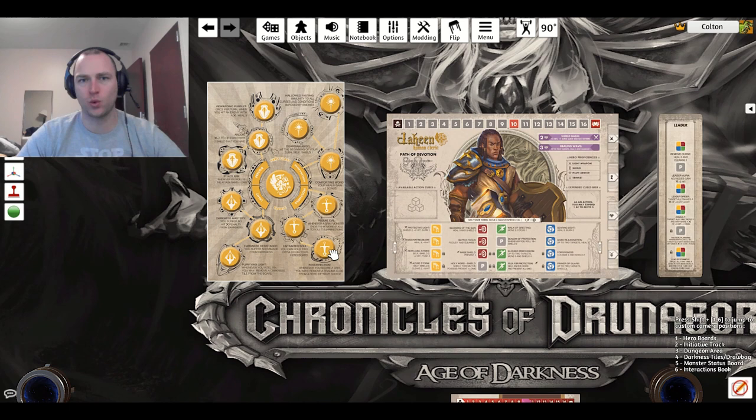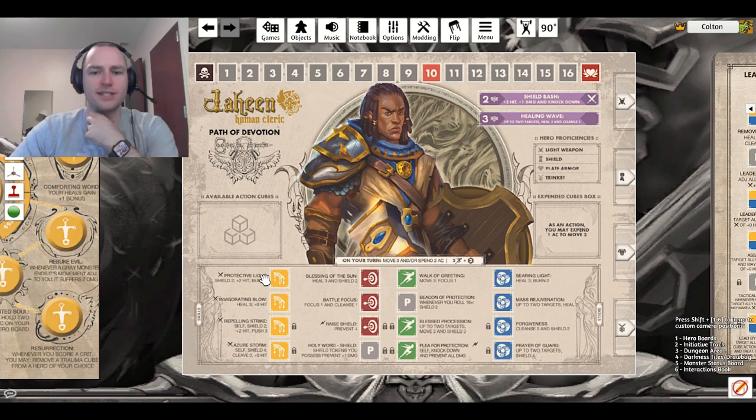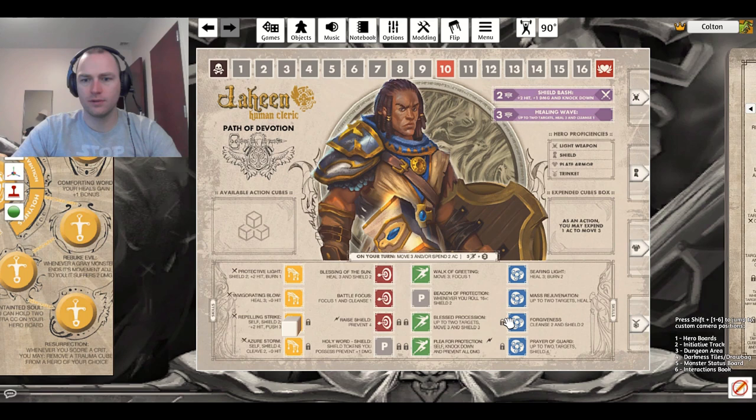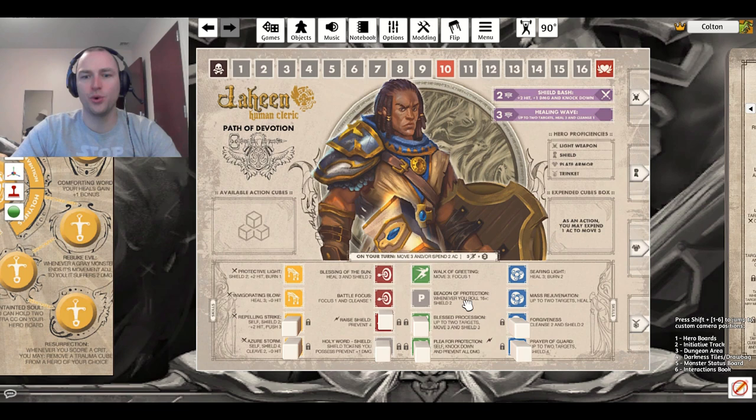This one is called the deluxe. You've got your setup here, your dungeon roll there, and then your class abilities there. As we zoom in, you can see there's a lot of abilities here. These bottom abilities that have a lock on them means you're going to have a white cube to start off with on all of those. That means when you start the game, you'll only have access to the ones without the lock symbol.